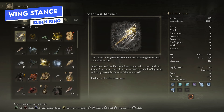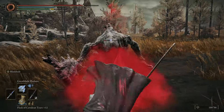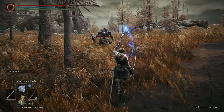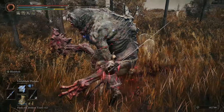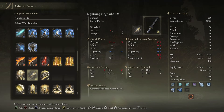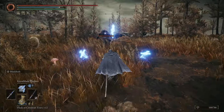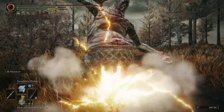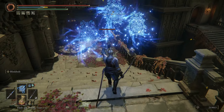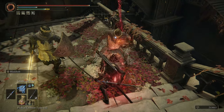Blink Bolt is one that grew on me over time. What it does is infuse you with lightning and you charge forward for a small window — it does a small amount of damage initially. What grew on me is combining it with things like Great Blade Phalanx, using it as a gap closer to trigger that effect, and you can follow up with an attack immediately after it jumps you forward.